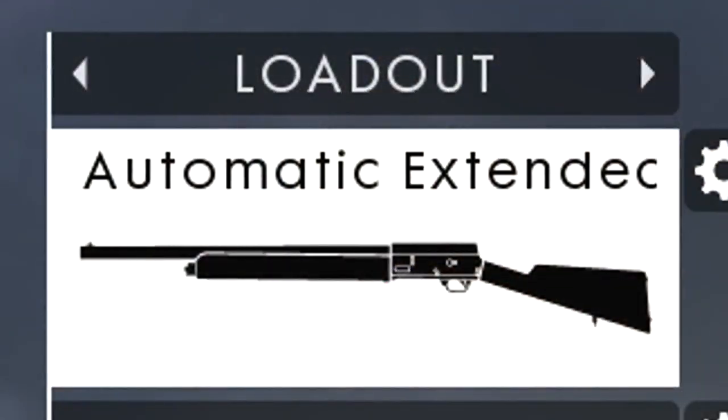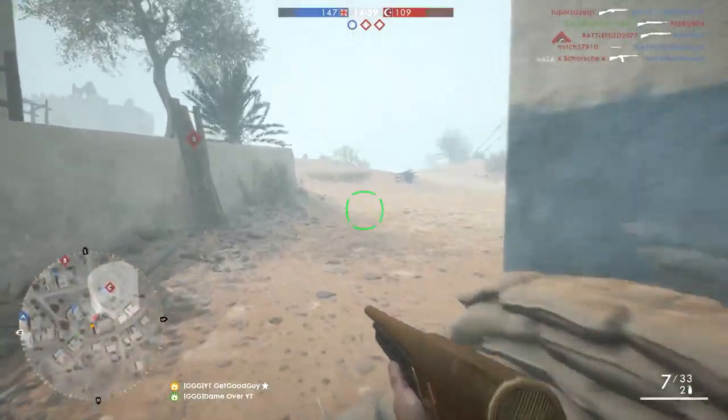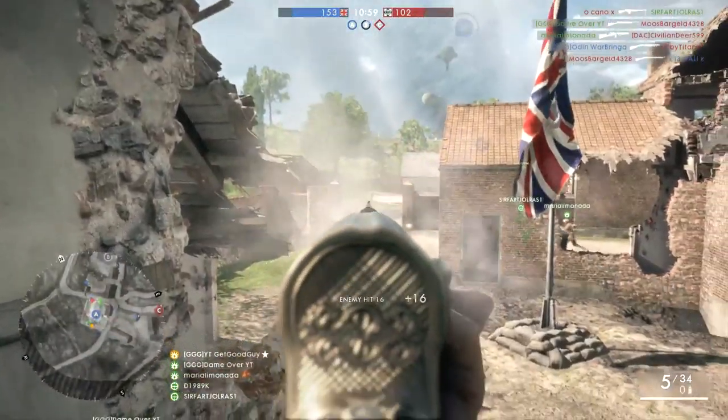For our primary weapon we have the 12G Extended. Now you can have more accuracy or more control with the Hunter or Backboard variants, but I figured if we're going for shotgun spam, then let's go the whole way and cram even more Blasts into it.